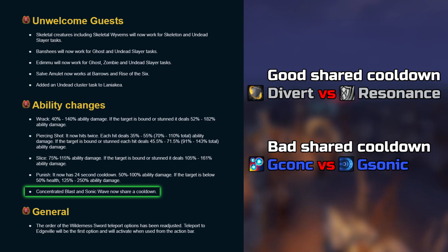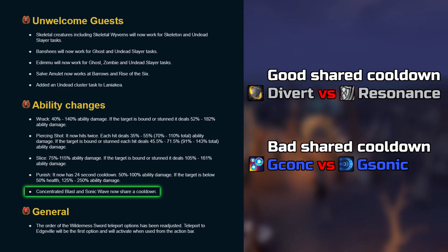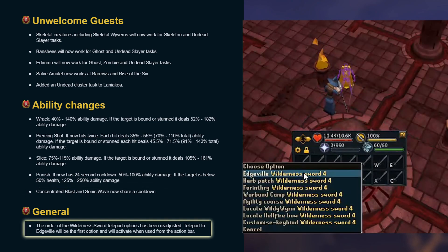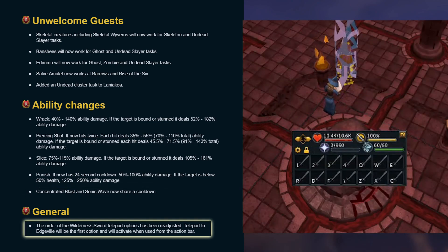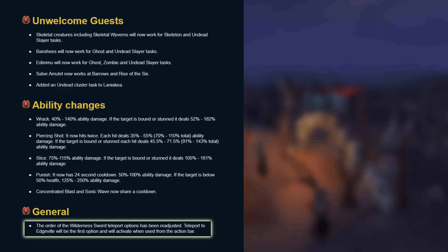Another point raised constantly in the community is that Greater Concentrated Blast is a boss drop and more expensive than Greater Sonic Wave, which comes commonly from Slayer and is already cheaper. Based on that logic, should Divert just be better than Resonance in almost every case because it's a boss drop and Resonance is unlocked by leveling for free? I'd imagine people wouldn't like that, so why would that be the case for these two abilities? The Order of the Wilderness Sword teleport options has been readjusted — teleport to Edgeville will be the first option and will activate when used from the action bar.